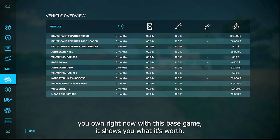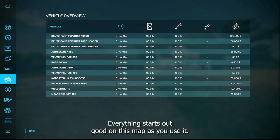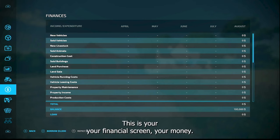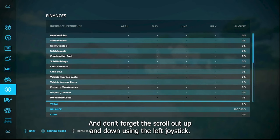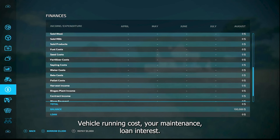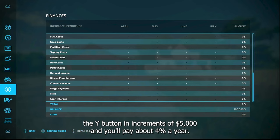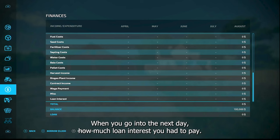Next is the equipment screen showing all the equipment you own and what it's worth. The 100% shown is the maintenance level — everything starts good, but as you use it that drops and you'll need to take it to the shop for maintenance, which costs money. You can also see how many hours it has and how many months you've owned it. The financial screen shows all your money: positive amounts in white, payouts in red. You can borrow money by pressing X in increments of $5,000 and pay it back with Y in the same increments, at about 4% per year paid monthly.